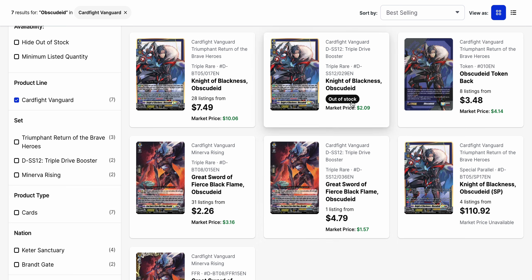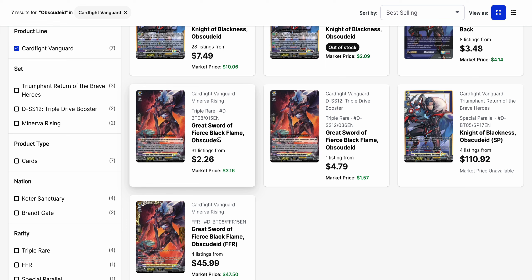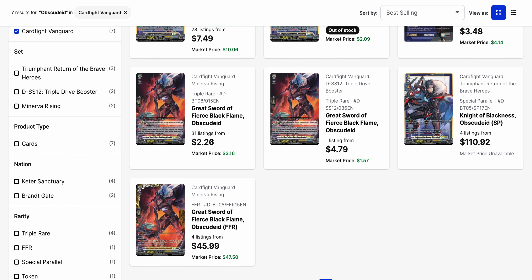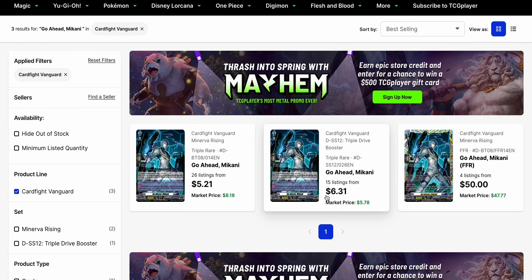Obscudeed has been seeing more movement — there was a decrease in listings on the Triple Drive Grade 2. Now the Triple Drive Grade 3 is out of stock at a market price of $209, while the original has 28 listings at $7.49. I imagine we're just going to start seeing more of these pop back up, maybe around $4 or $5 to start, or if the market is feeling more greedy, they'll try to go for $10, but then they've got to compete with the original. The original Triple Rare of the Grade 2 is $2.26 with 31 listings. With Eva coming up and high anticipation of the new promo, we could see prices spike even further later.